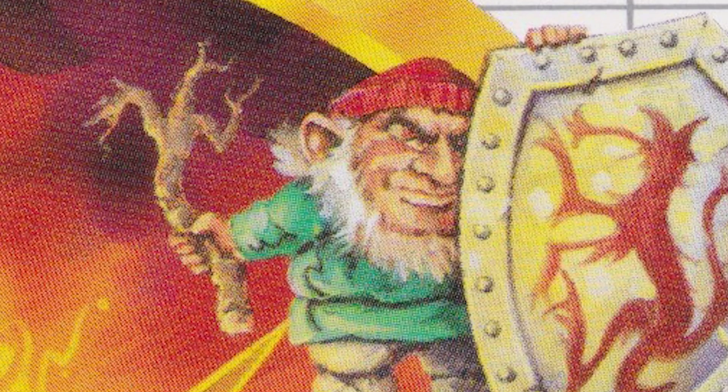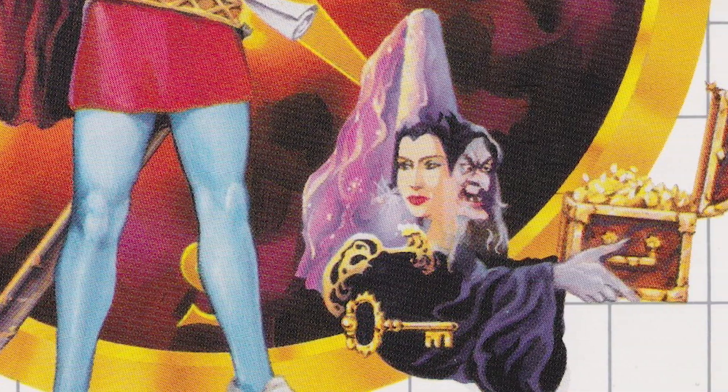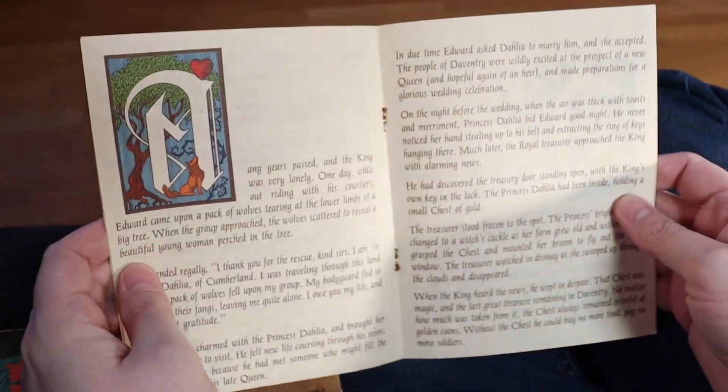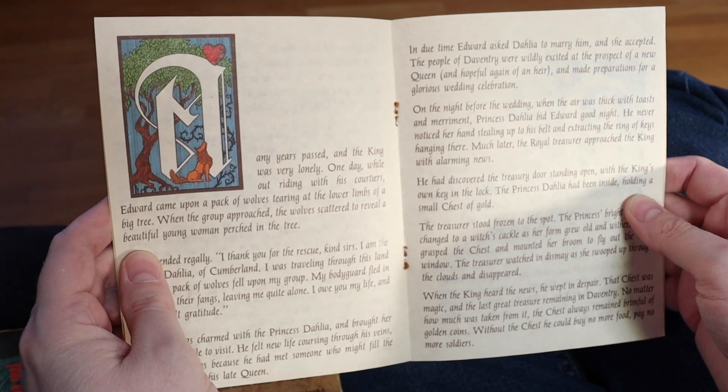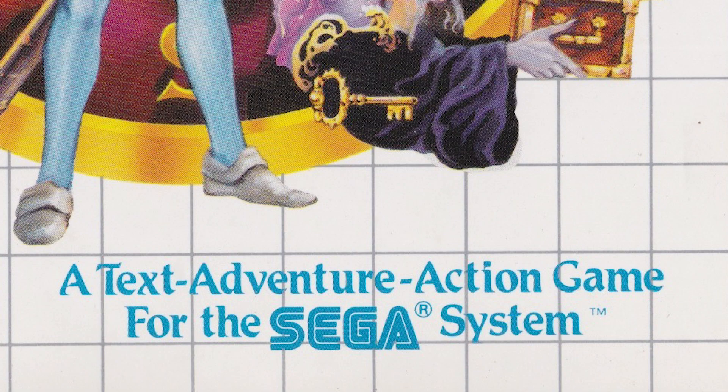He's holding a root that he claims would cure the queen's illness, but sadly that was a load of old bollocks. Then there's a princess-witch hybrid monster with two heads, that represents the witch who disguised herself as Princess Dahlia, then stole the key to the treasury and flew off with the magic chest. Apparently this isn't just an adventure game, it's a text adventure action game. Maybe that's the reason for the sword?